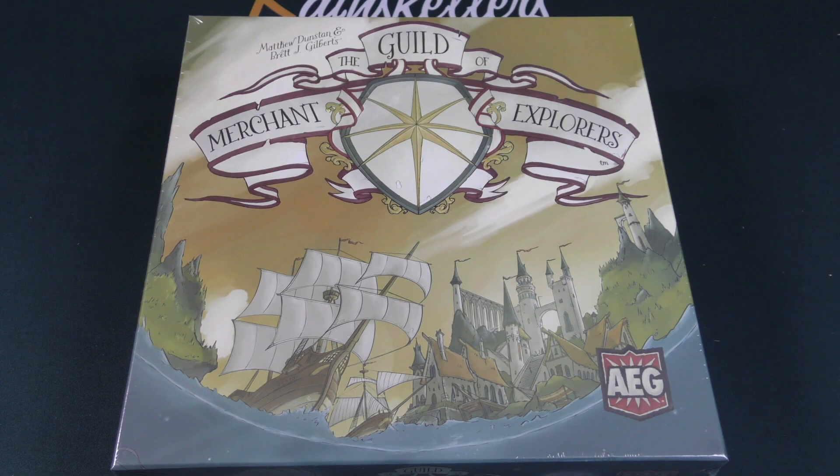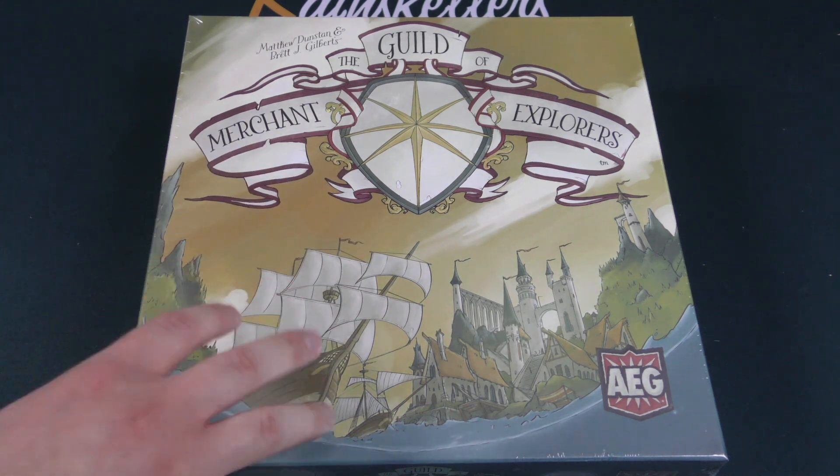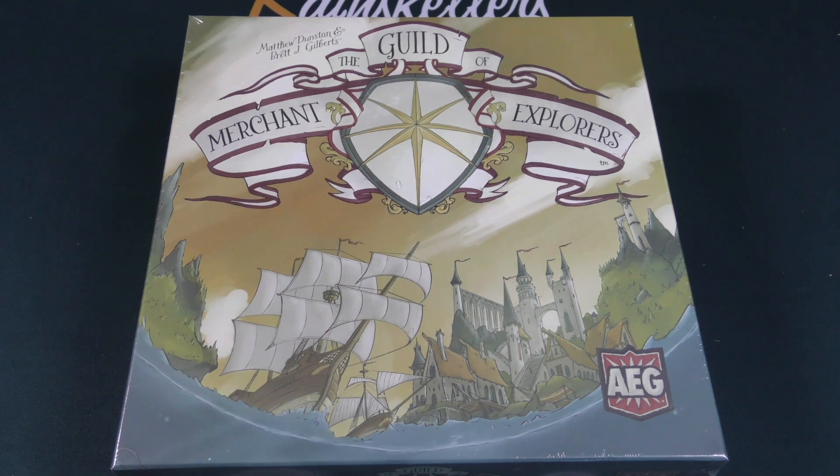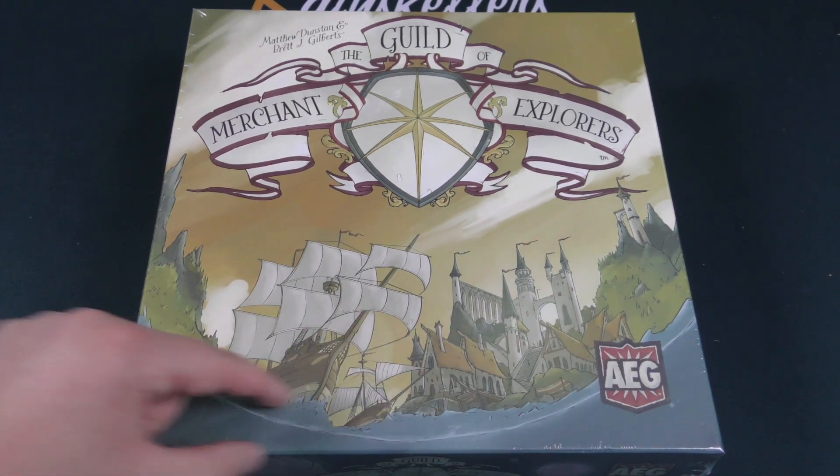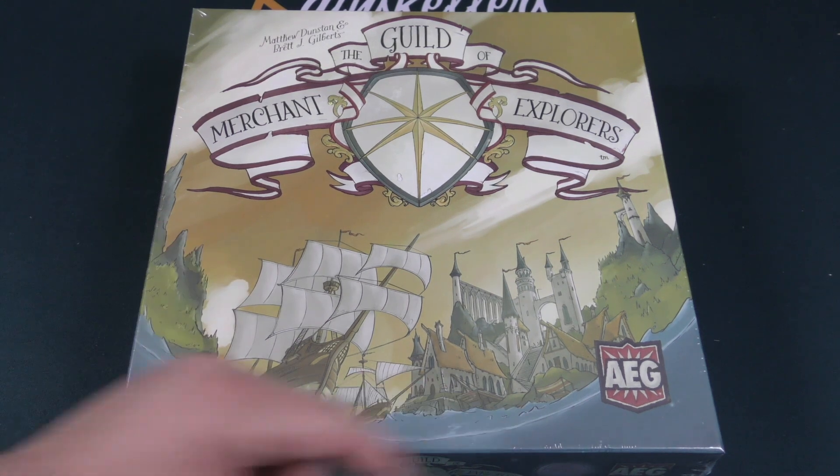Hello everybody and welcome to another Dicetower daily unboxing video. My name is Chris Yee and today we're taking a look at Matthew Dunstan and Brett J. Gilbert's The Guild of Merchant Explorers. That's a bunch of Eurogame terms all in one. I really like this sepia box — it's got that nice little ocean kind of thing underneath it. AEG is the publisher.